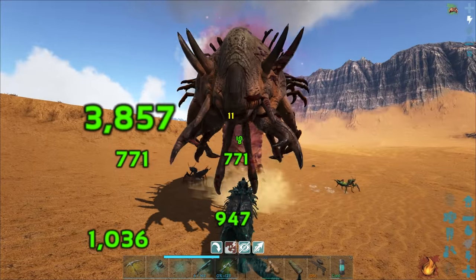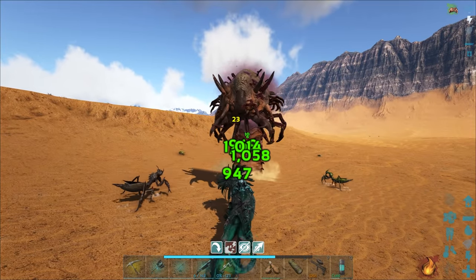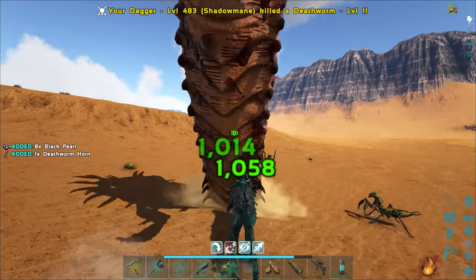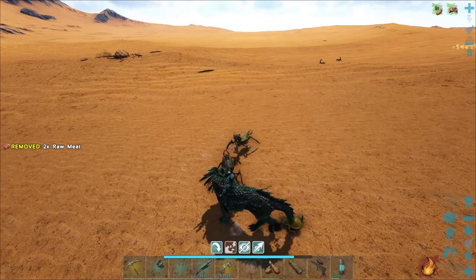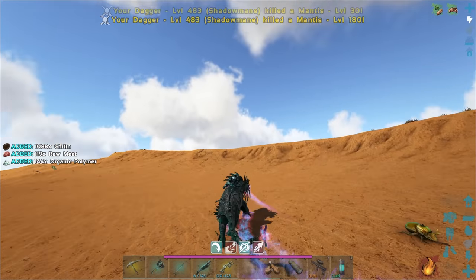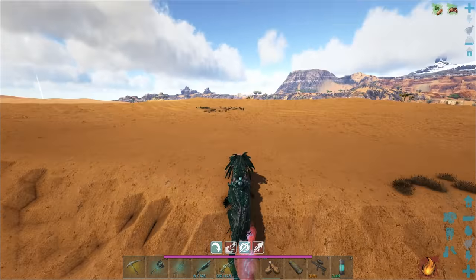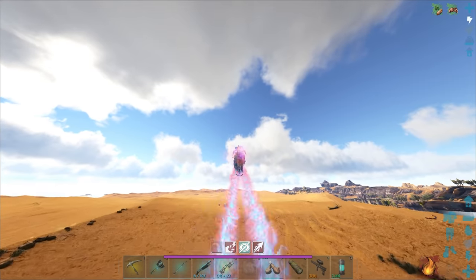To summon the Savage Acro, you need to kill 50 Acros and harvest their adrenal glands. I've already been on the hunt — I killed 29 of them so far. Then I really couldn't find any more, so I waited a bit hoping more would spawn. You get one adrenal gland per Acro.